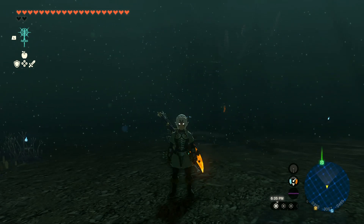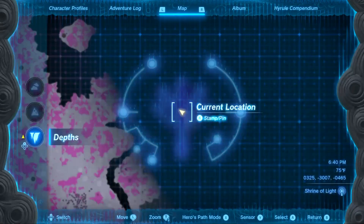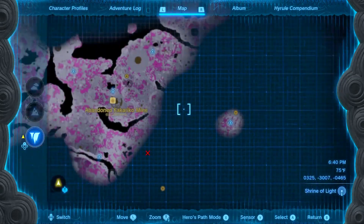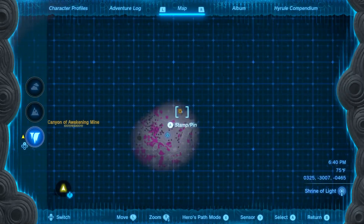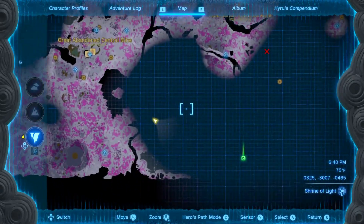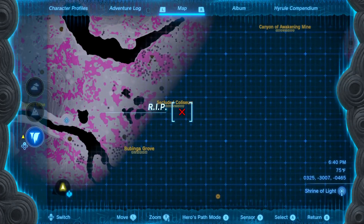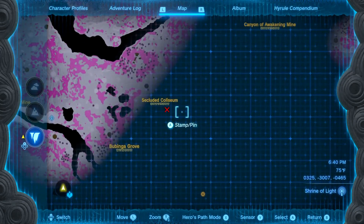How's it going, amazing people? So last time, we just took on the color scene — actually it's this place called, let me look this up. So we came across through the canon of Awaken the Mind. We just passed through the Babinga Groove and passed toward where it's S-Crossed. So this here is the Secluded Colosseum.